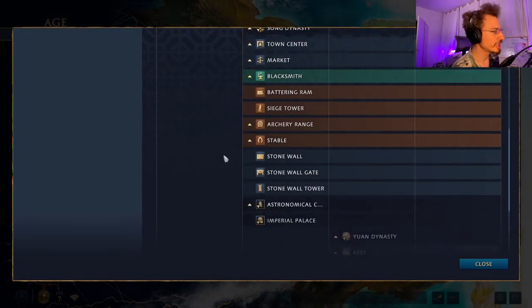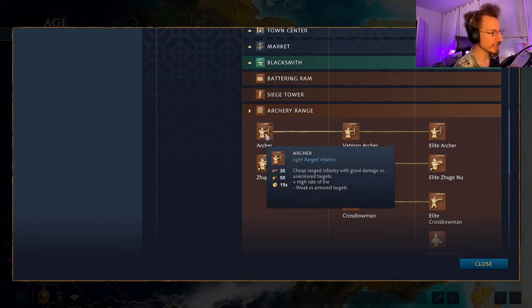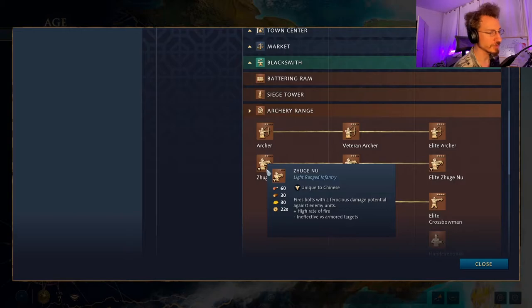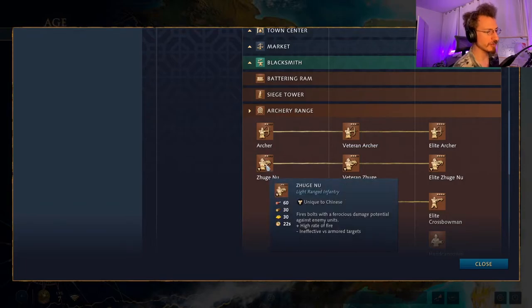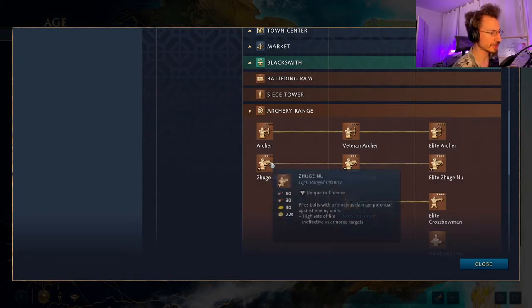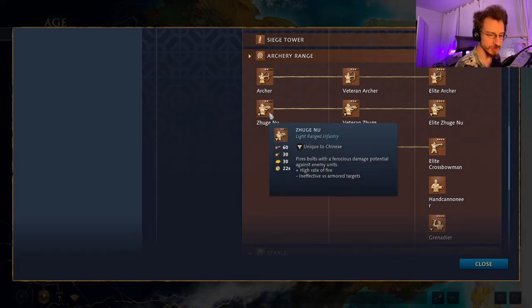In the Feudal Age, the Chinese get access to a special archer — the Zhuge Nu — basically a better archer with a high rate of fire, but ineffective versus armored targets. It will do even less damage against armored targets than the standard archer, but decimates unarmored units. Inspired historically by the repeating crossbows the Chinese used.